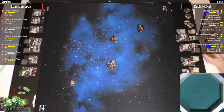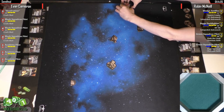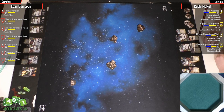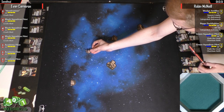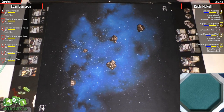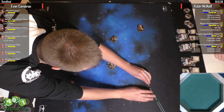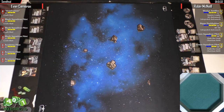Quick refresher for those just joining us: this is an original trilogy tournament. Both players need to bring a Rebel and an Imperial list, and every match is Rebels versus Imperial, so they roll off to see which list they're flying. The only ships allowed are those that appeared in the original trilogy. For Rebels, that's the YT-1300, A-Wing, X-Wing, B-Wing, and Y-Wing. For Imperials, it's the TIE Advanced, TIE Fighter, TIE Bomber, TIE Interceptor, Lambda Shuttle, and the Fire Spray.